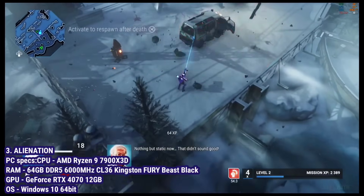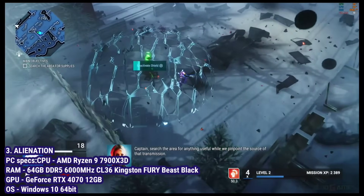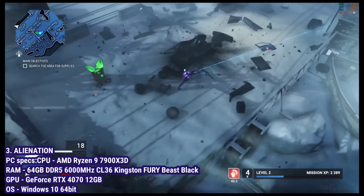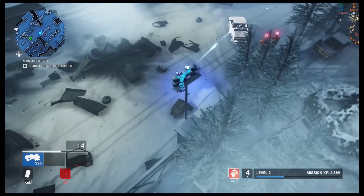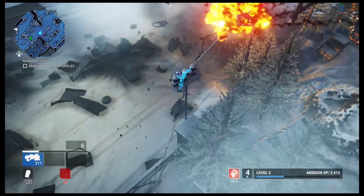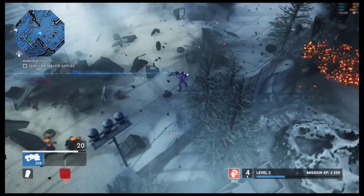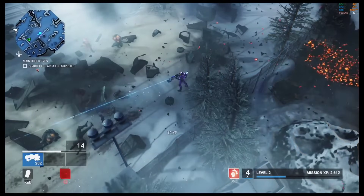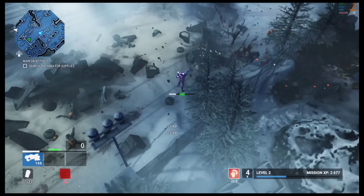Experience the chaotic action of Alienation, a top-down twin-stick shooter from Housemarque. The emulator handles the intense on-screen chaos with a few tweaks, skipping one problematic shader to maintain a nearly playable 30 FPS. This is a common practice in early emulation — skipping problematic shaders to allow the game to run, even if it means minor graphical inaccuracies.